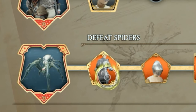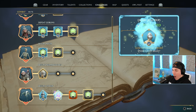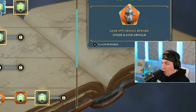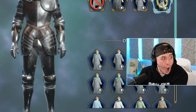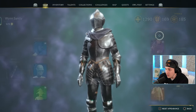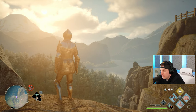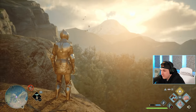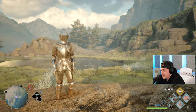Another one of my favorite cosmetics doesn't take very much to get. You can get a full suit of shining armor for simply defeating 30 spiders — and this is obtained through the challenges menu. Once you defeat 10 spiders, you get the spider slayer armor. Once you defeat an additional 20 spiders, you will get the spider slayer helm as well.